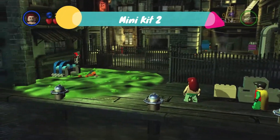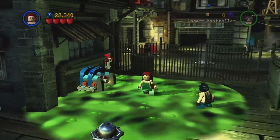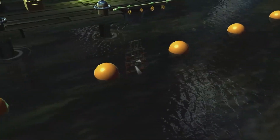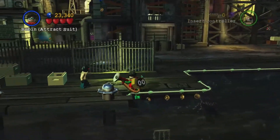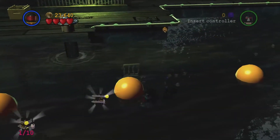The next minikit is also on the far left. We need someone who can go into the toxin — they're going to go in here and build this little fan, then activate the switch. When we get the opportunity we need to switch over to Underwater Robin. Killer Croc could do both but we don't have him. Go inside and get the minikit.